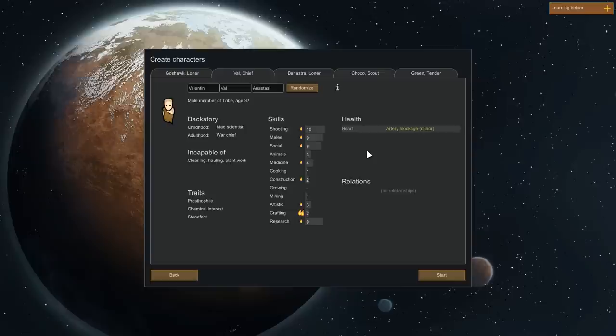We have Valentinen Anastasi who is apparently the chief — a war chief, so he's incapable of doing a lot of stuff, but he has great shooting skill, great melee skill, and a decent social score as well and research. So I think he's going to be useful in various ways. He likes prosthetics, so we'll have to get him some at some point. He has a chemical interest, which interested me because he might be falling victim to the drug mechanics in the game. I'm curious to explore that avenue. He's steadfast, meaning he won't go crazy as fast as other people might.